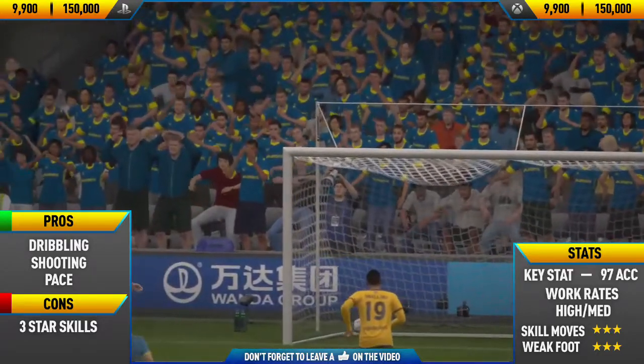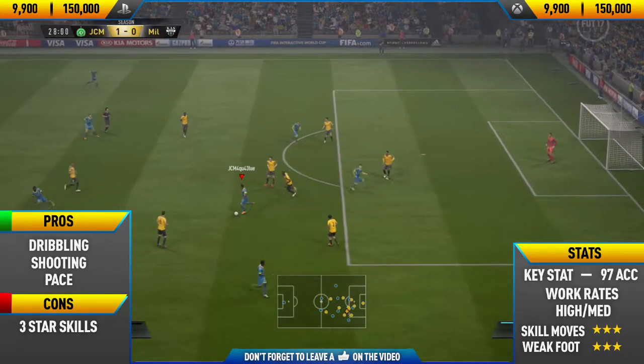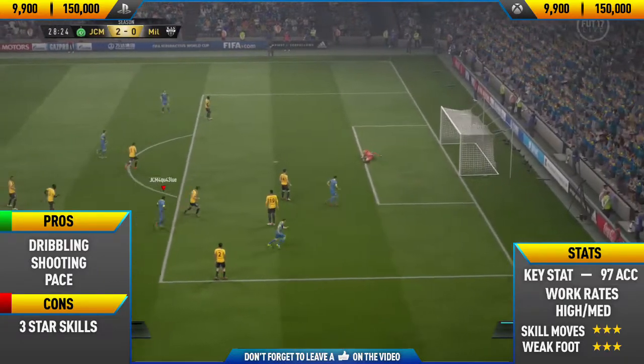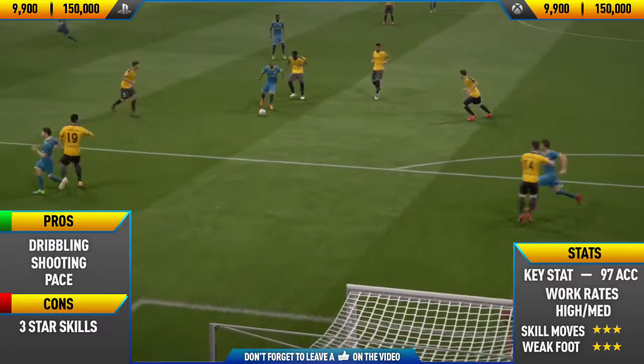So yeah, Gabriel Agbombahor hands down is one of the best strikers on the game, and if you don't believe me go and try him out for yourself. He's around 50,000 coins on both consoles, with a price range of 9,900 to 150,000 coins, so he's definitely worth the coins.